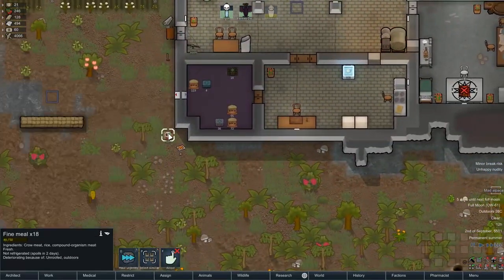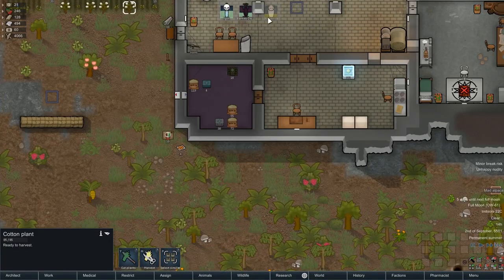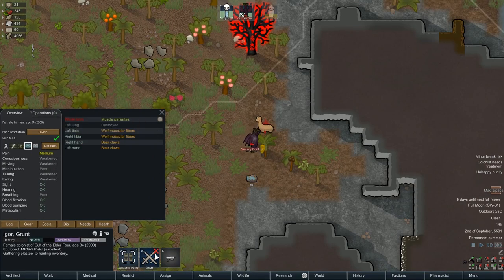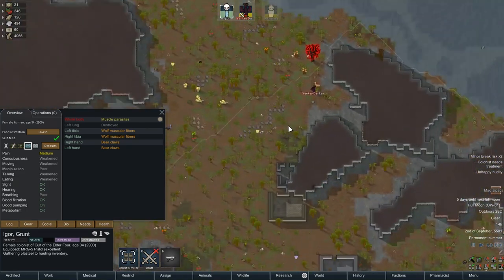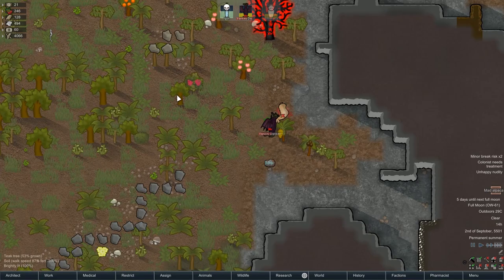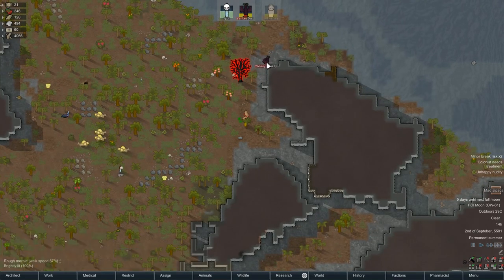That can stay outside and rot for all I care. It's 49 out of 50 — that doesn't mean, unfortunately, we have to make more meals, which is a little bit annoying. Sonic blast! Boom! Is he going to be okay? Is he going to get killed by an alpaca? Unbelievable, he's actually got no weapons. Igor, come and back him up for the love of God. She's actually heading over, which is nice of her. Even when she's on recreation time, she's still gathering steel to inventory. This is the worst fight I've ever seen. He's not doing any serious damage but he is bruising the shit out of him, so he's not going to be able to work for the rest of today.